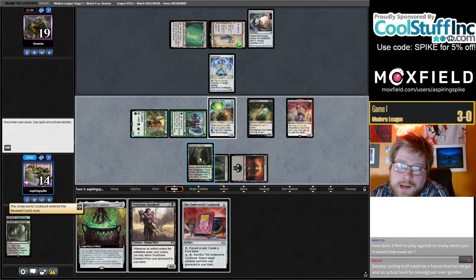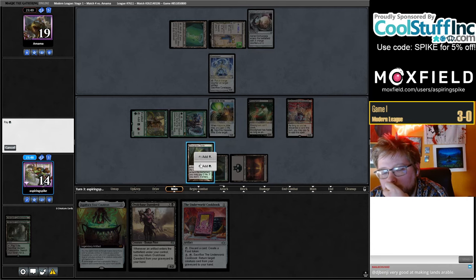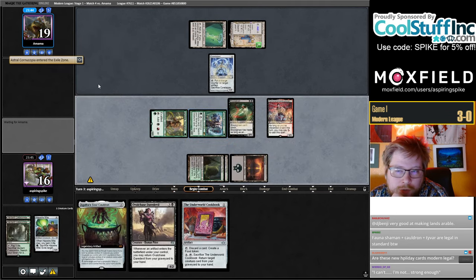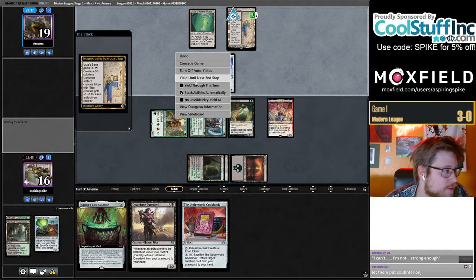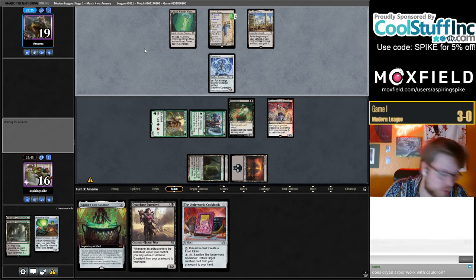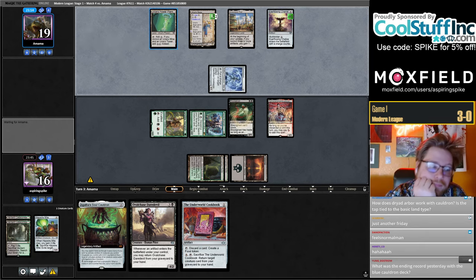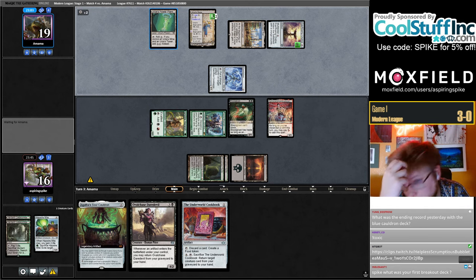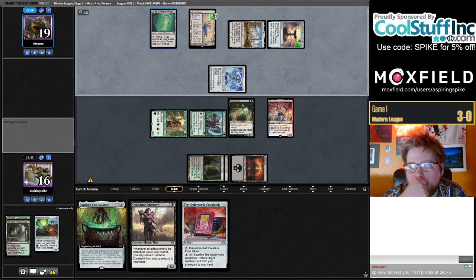I considered Dryad Arbor — you can play Dryad Arbor. I guess I kind of have to main phase this right, because if they tap target this, I sacked it and they get two mana. I guess it's also bad if they just have another mana battery, but I think I just go do it now. How does it feel to play against so many decks you created or improved upon? Feels normal. Dryad Arbor does work with Cauldron — they do have another mana battery though, that's a pretty big problem.